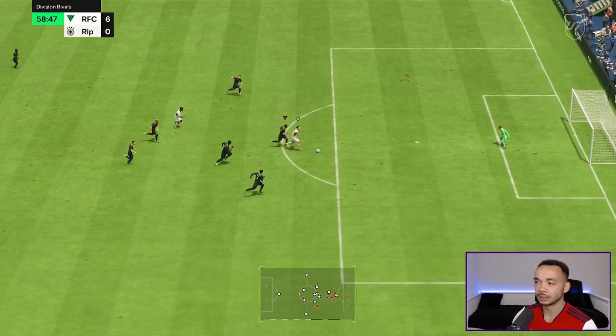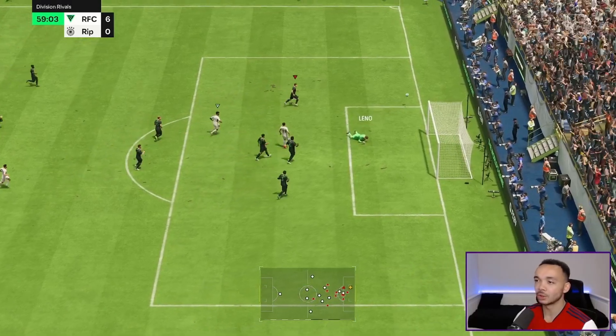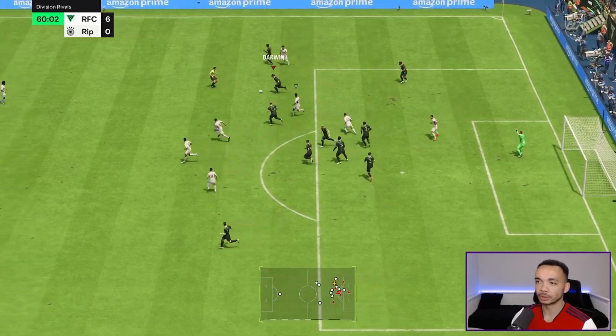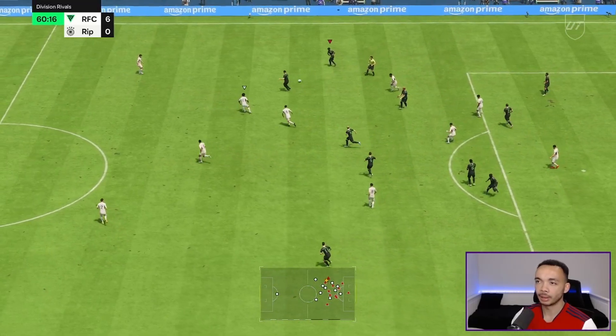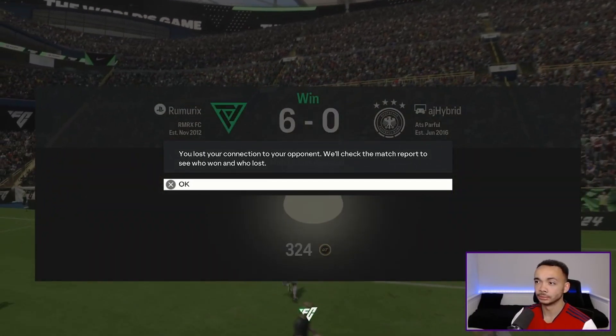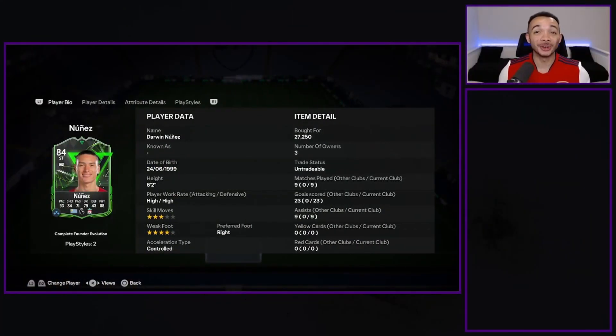We're in trouble — is it going to be our first goal conceded? No it's not, Leno amazing! Great block. Darwin Nunez plays the one-two — and he's gone. After three games: nine goals and two assists. That's an amazing return.